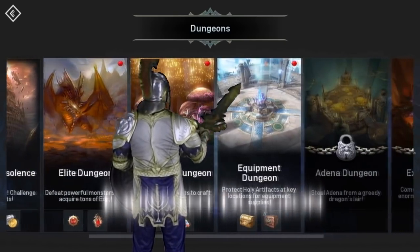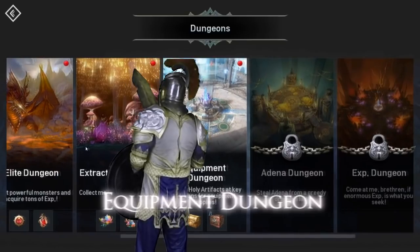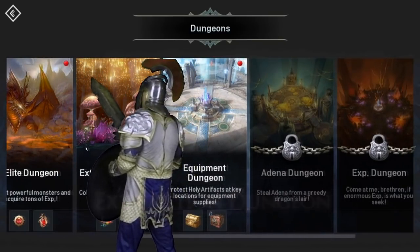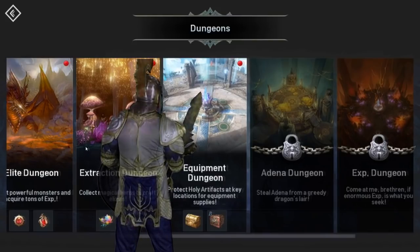This dungeon gives you really good gear. This one is good for materials — like if you want to make potions, you're going to go to this one. But this one right here, you can get gear from there as well.